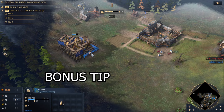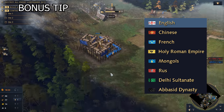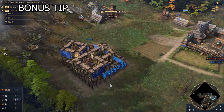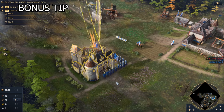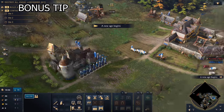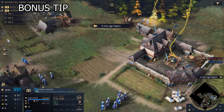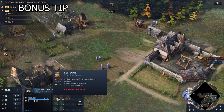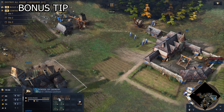Bonus tip: Focus on one single faction. There are 8 playable factions, and every faction has unique specialties. To master a faction, try out every single one first, pick your favorite, and then just focus on that faction. Spam games against AI and real players in multiplayer, and keep improving. The more games you play with your chosen faction, the better you will get. Practice makes perfect.